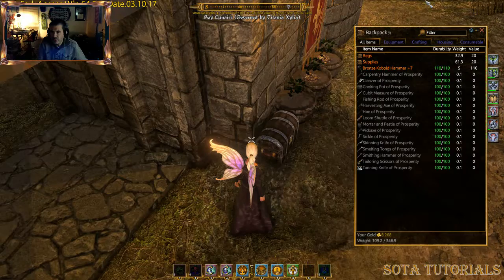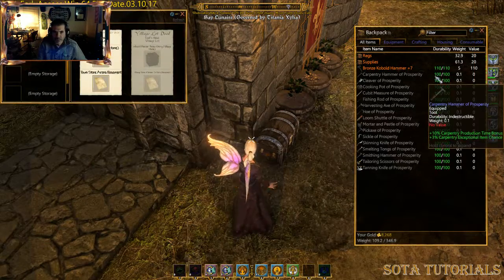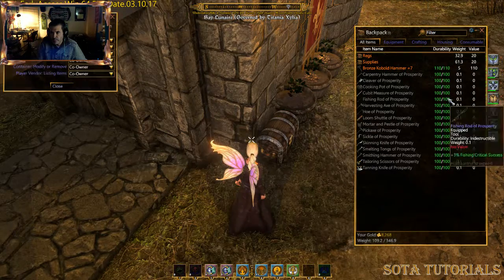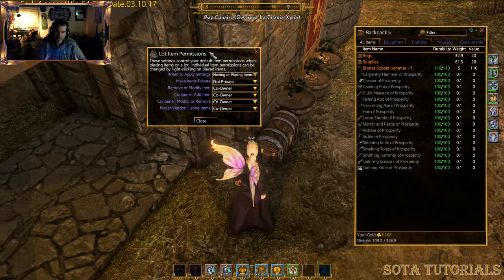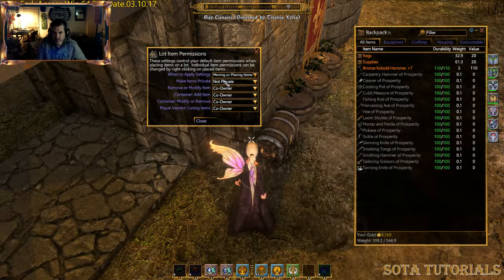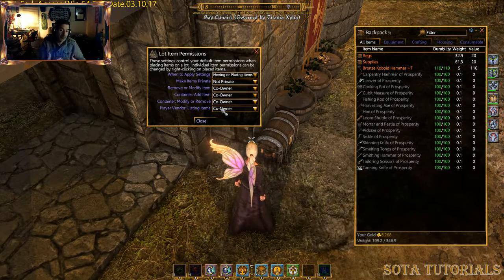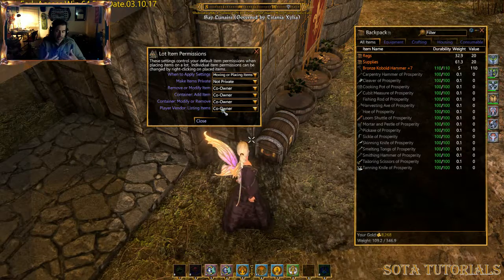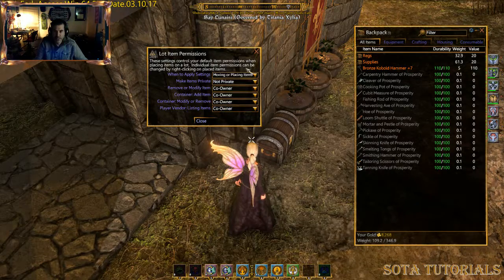The other thing to look at is the property manager defaults for item permissions. When you drop a chest down, it takes on your default settings. When moving or placing items, by default everything is set to co-owner. That way anything you put down quickly and forget to verify is already locked down to co-owner, and you can loosen it up as needed.